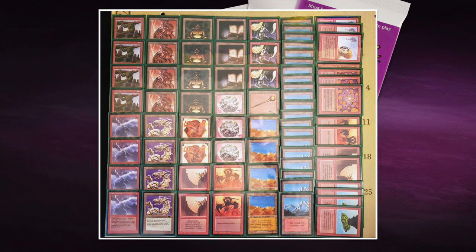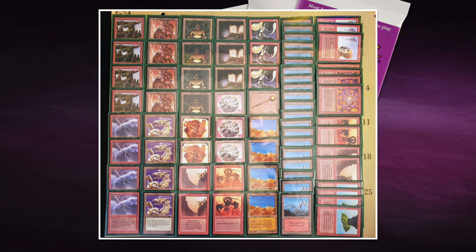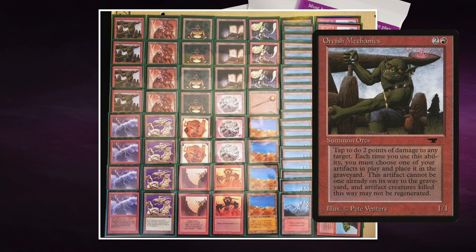Desert is a land from the Arabian Nights expansion. You can tap it to add one mana, or tap it to deal one damage to a target attacking creature after it's dealt its damage. Playing Pauper, you might expect low-toughness creatures to be everywhere, so you can use Desert to kill them. But surprisingly, most creatures in this card pool have a toughness of two or three or more.